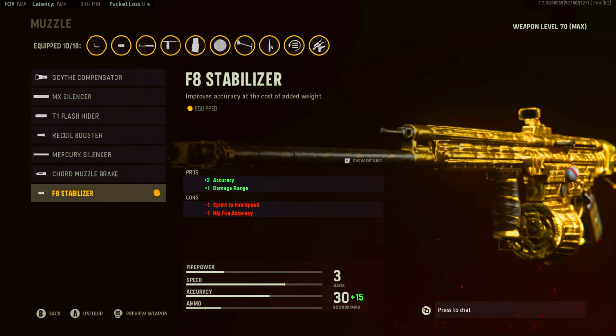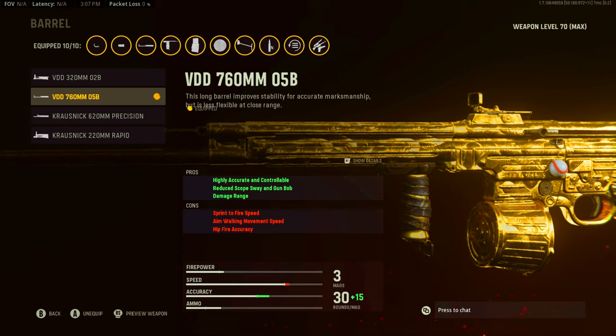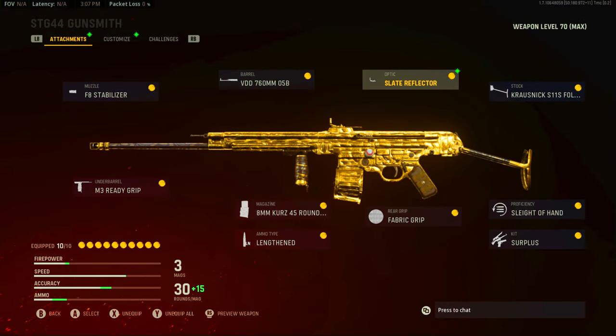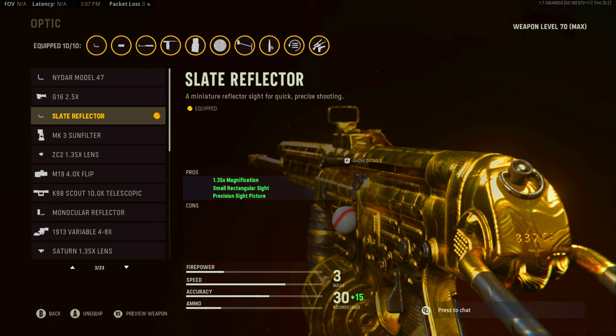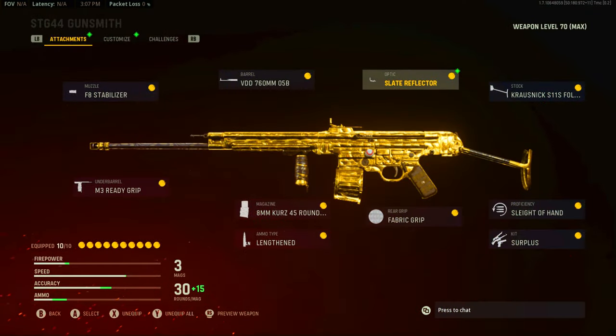We used the F8 Stabilizer barrel for the plus-2 accuracy and plus-1 damage range. Going for long shots mainly, sprint-to-fire and hip-fire accuracy weren't really a concern. The VDD 760mm 05B barrel we used for accurate and controllable — it reduces scope sway and gun bob, and of course damage range. I did not use the Slate Reflector; instead I used the G16 2.5x scope, and the Krosnick S11S folding stock.